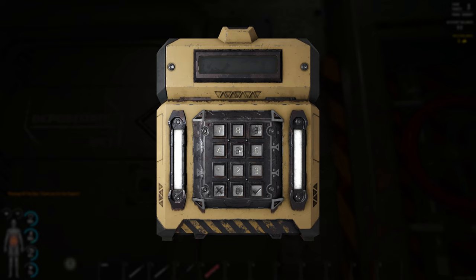So our first combination is 1-2-3, then 1-3-2, and then 2-1-3. Let's go.